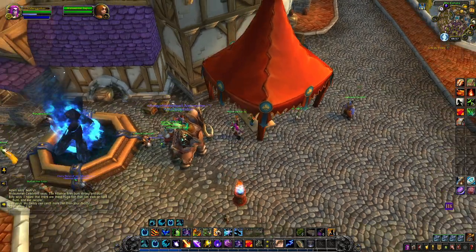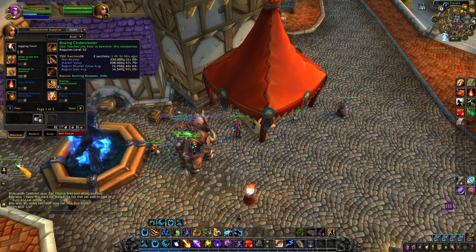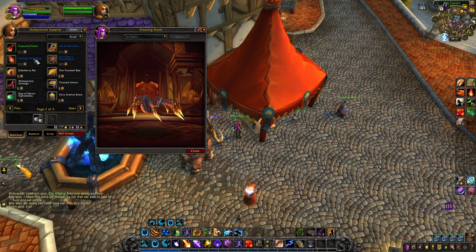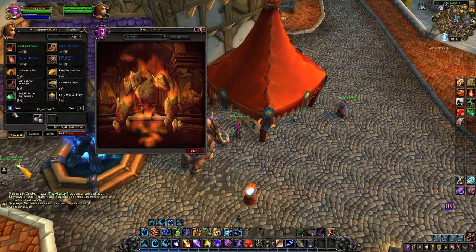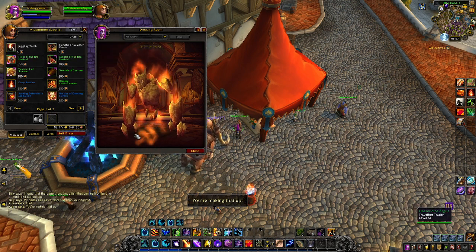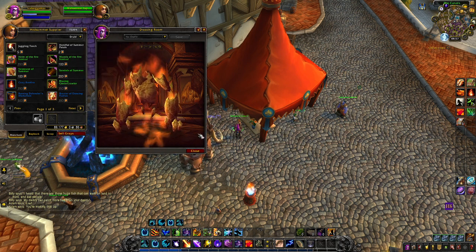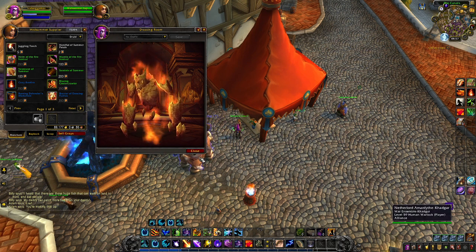To make gold, you're going to come to this mid-summer supplier. She's got some cosmetic items and some toys, but for gold making, we are looking at the pets. First, we have the Cinder Crawler. The Blazing Cinder Crawler is a little spider. We also have a Captured Flame and an Igneous Flameling. You can either buy all of them with whatever resources you're able to obtain, or you can see which one is the most expensive and focus on that. Right now in my realm, the spider is by far the most expensive — I'm guessing because it's one of the newer ones — but make sure you check your realm first.